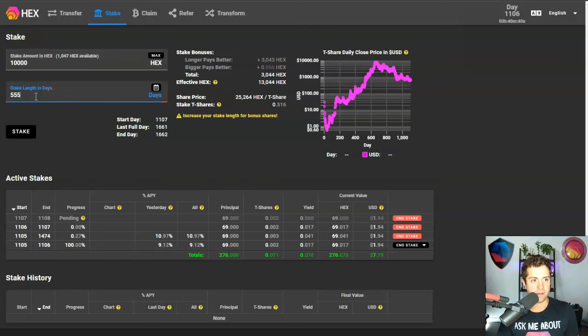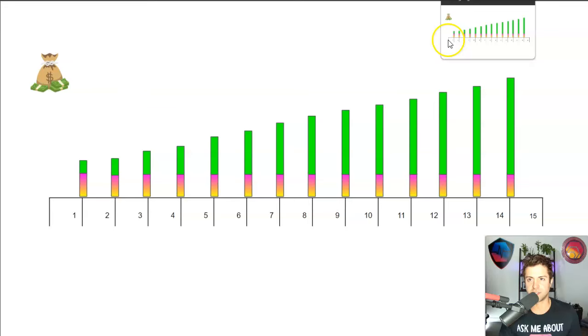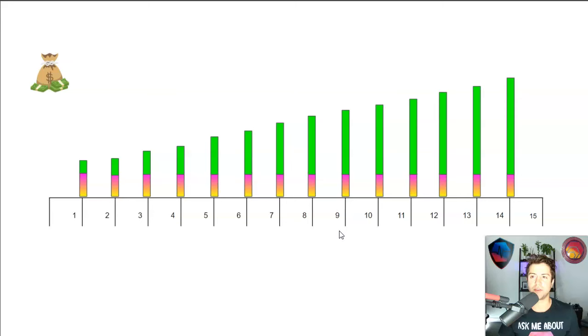I like to take that span from anywhere from one year to 15.2 years in the future and make a lot of stakes. You can do this however you want — stake on your birthday every year for 15 years, or on Christmas, or both. The red and yellow rectangles in the diagram represent the principal — the original amount of Hex you put into your stake — whereas the green represents the interest or yield you're getting when your stake is up. The yield on earlier stakes won't be as high, but the yield on later stakes will be very, very high by comparison.